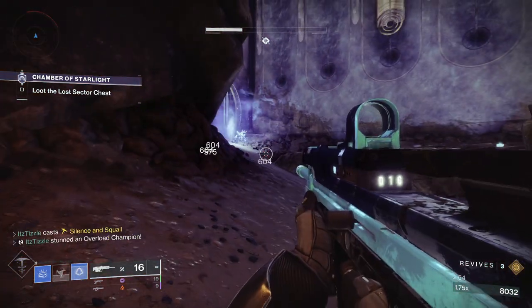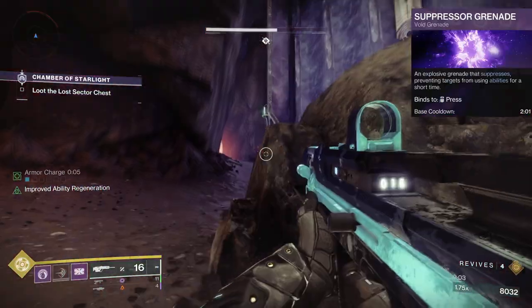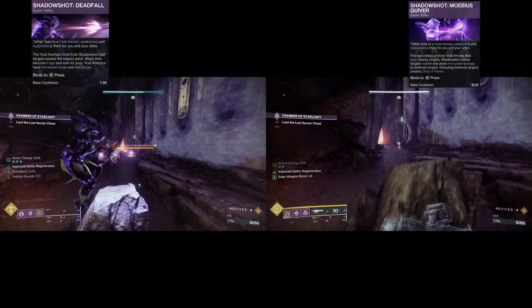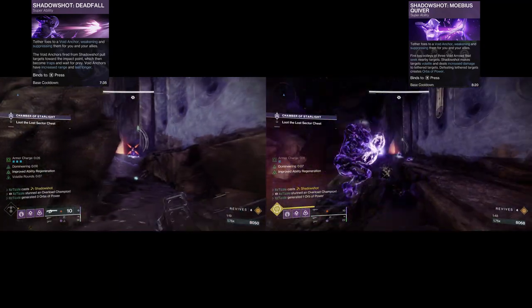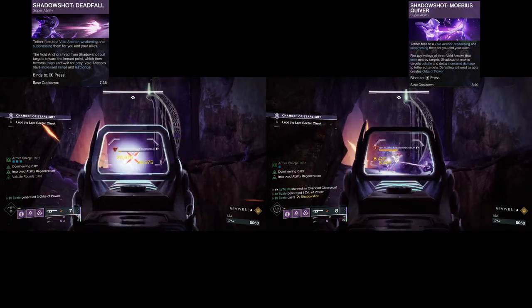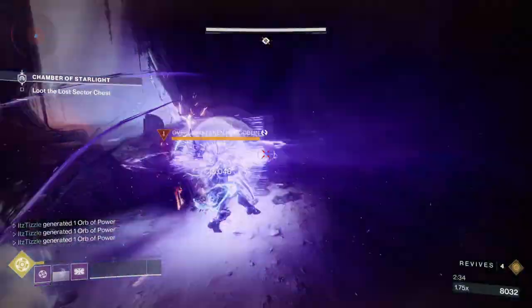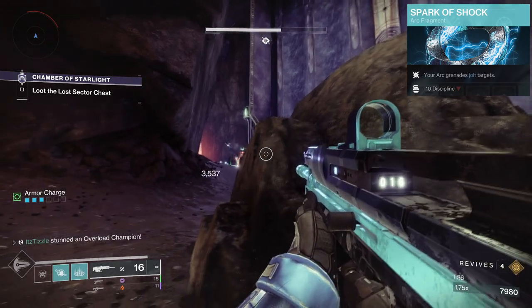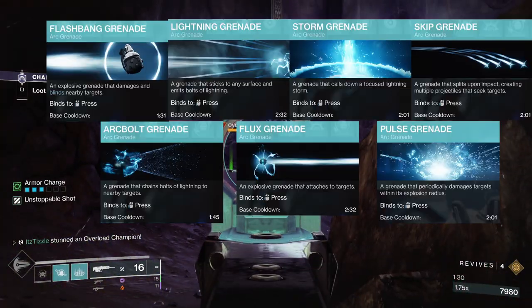For Void, we only have a few abilities that work. The Shield Bash melee on Titan is one way to stun, and Suppression Grenades can also work. Both Hunter Tethers will stun an Overload — and interestingly, the Shield Bash melee while in a Sentinel Super will not stun an Overload, just the Shield Bash melee ability. That brings us to Jolt. The fragment Spark of Shock allows our grenades to apply Jolt to targets, which will stun Overloads — this works with any type of grenade.